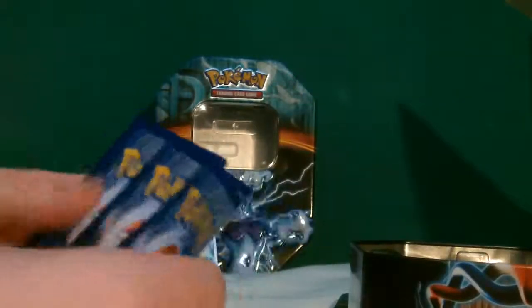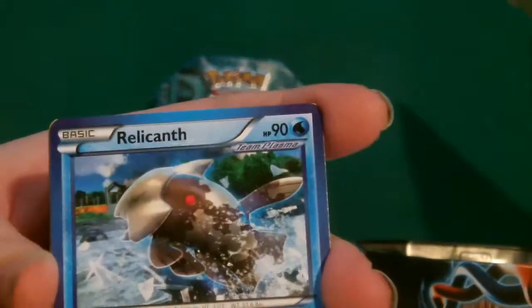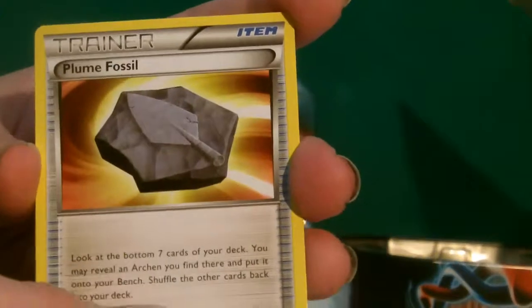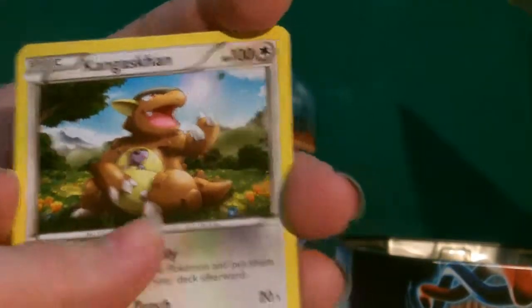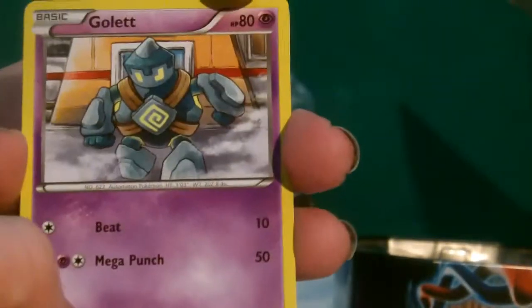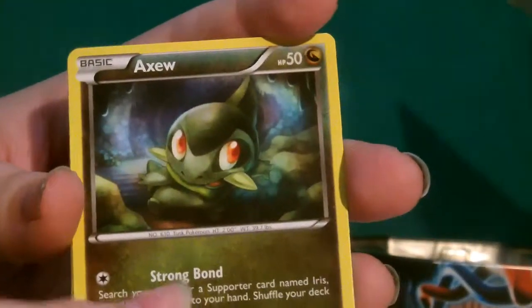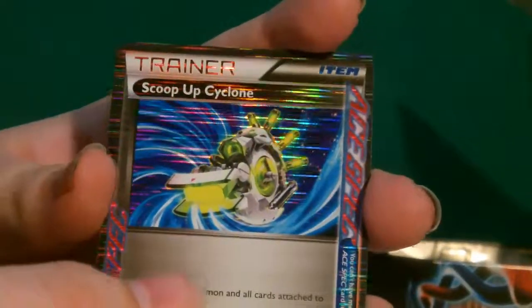Code card — one, two, three. So we've got Radiant, Plume Fossil, Shelgon, Kangaskhan, Larvesta, Golett, Snorunt, and Axew. Oh my god...